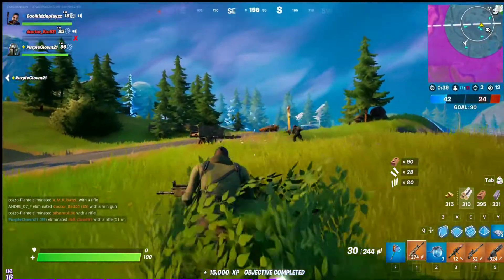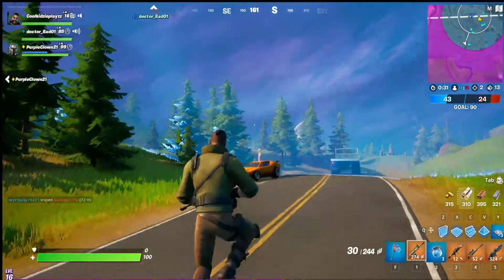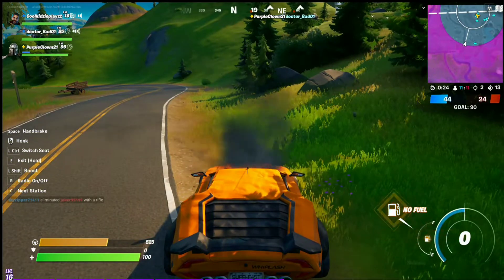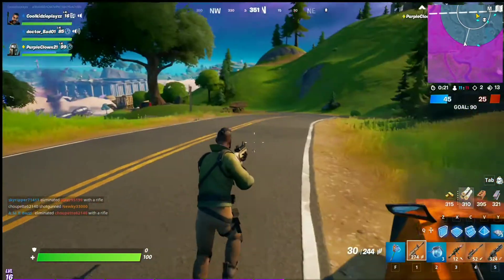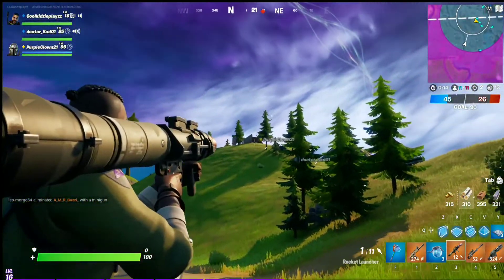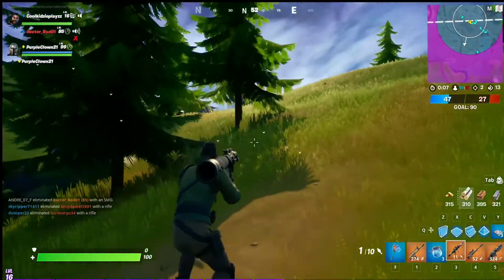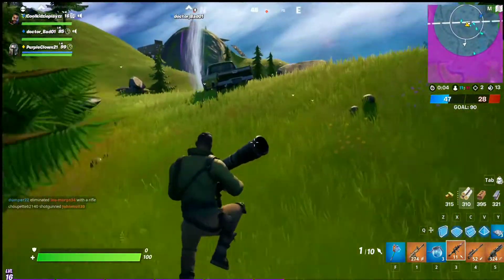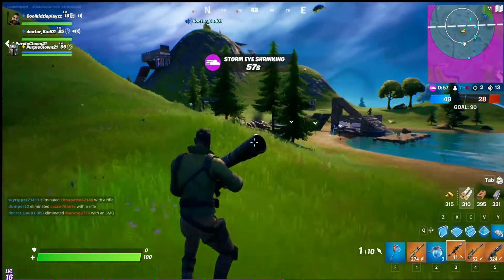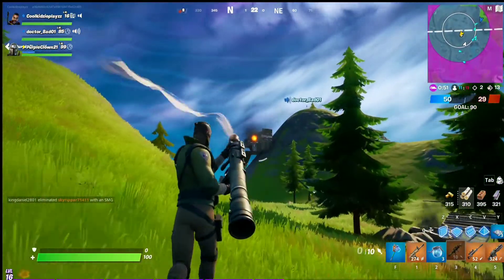I'm still going to take the rocket launcher and just shoot somewhere — it would be pretty good if the shot just lands. I can see a lot of my teammates. There are definitely people here — oh, you can't hide! I can see someone.